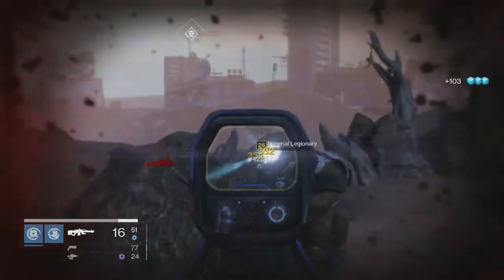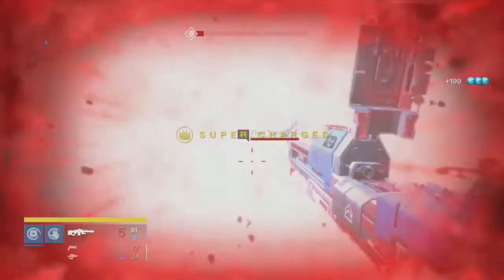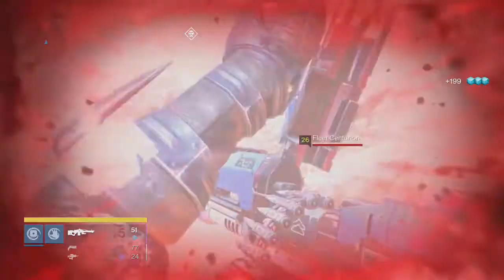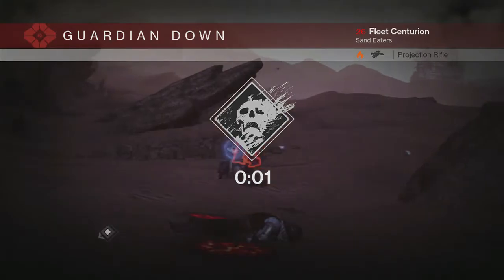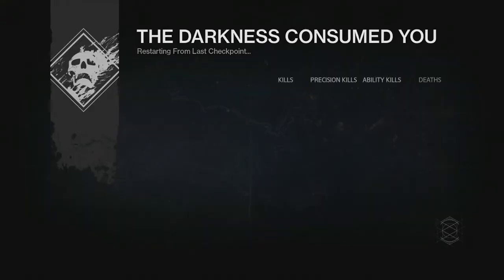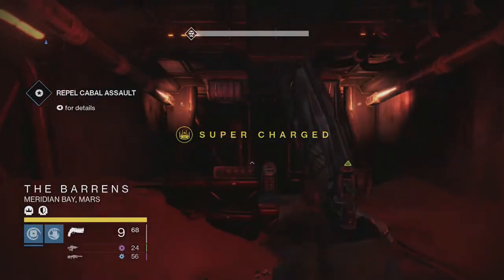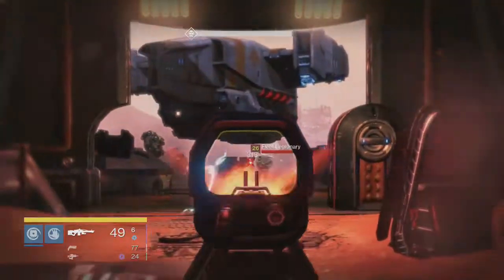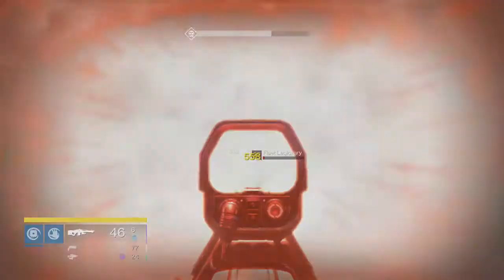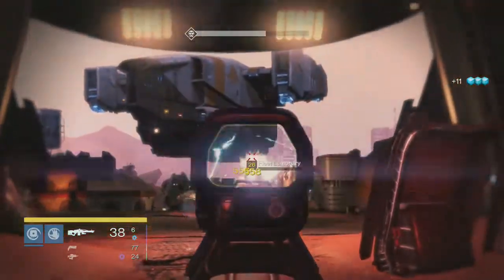As far as the number of orbs you can create, orb generation seems to be maxed at around 8 or so — at least for both my Voidwalker and Sunsinger that I tested this on. The quickest way to generate orbs is to kill majors or ultras — those are the yellow bar enemies. Kill one of those with your super active and you will generate four orbs of light, so if you can kill two, you will reach your maximum orb generation while your super is active.